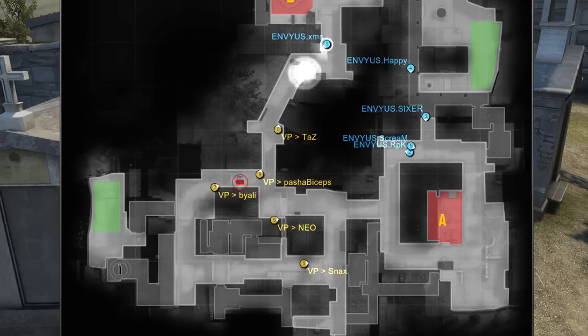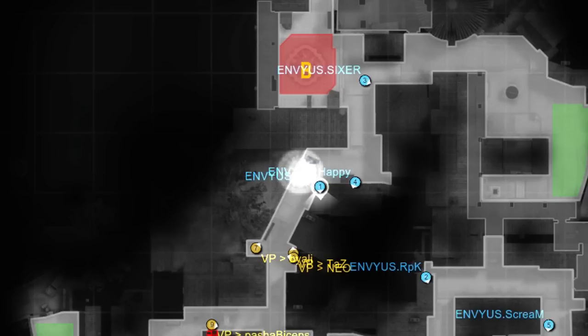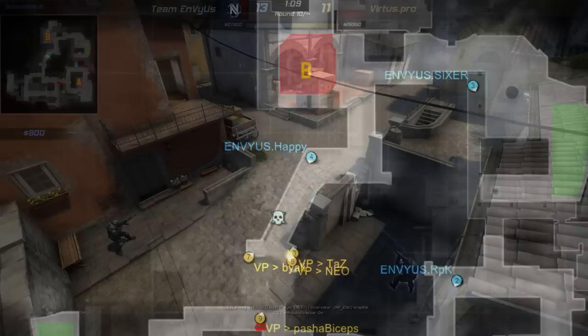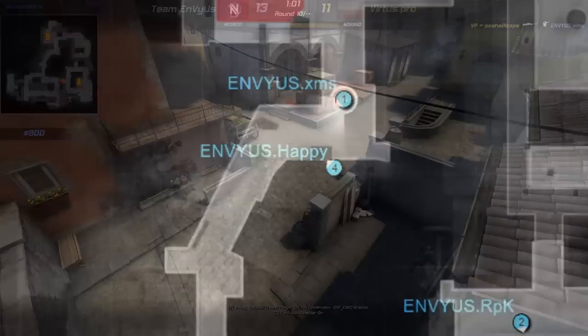When the teams switch sides, they will both adopt another routine. Virtus Pro's T side starts with a control map as well, but this time more focused on Middle and Banana than Apartment — most of the time they won't even bother getting into Apartment. But their focus on Banana has been noticed by EnvyUs, who will adapt with a three-man defense on B. XMS and Happy will hold Banana while Sixer sticks around at the beginning of the round before going back to A. The CT side holds A in a very passive mode, staying out of Apartment and backed off site or Pit. We again find this mechanism of pushing a player into Banana so the rest of the team can focus on the other bombsite.